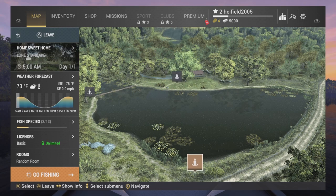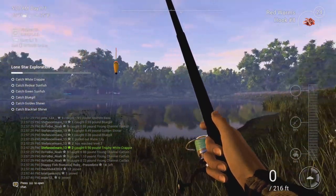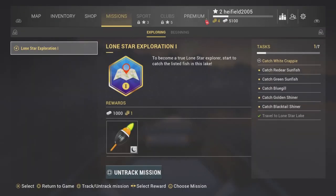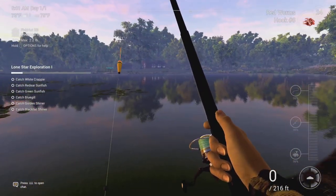I was told by one of my subscribers that licenses in America are quite different to a normal UK fishing license. Challenge complete - Lone Star Ranger One: explore Lone Star Lake for a certain number of days. We've got to catch red-ear sunfish, green sunfish - that's in Call of the Wild - bluegill, golden shiner, and black crappie. These are American fish; we don't have them in the UK.